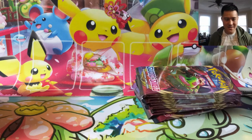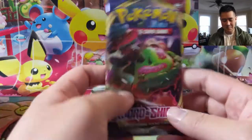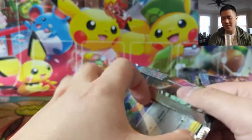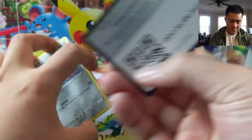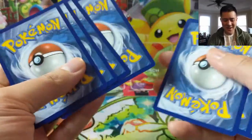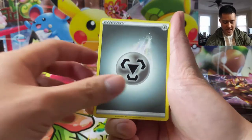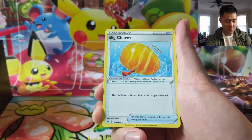I think Professor's Research is going to be the best supporter in this set. If it's good enough for Expanded, I'm sure it's going to be good enough for Standard. As far as which rarity we want — the full art version or the rainbow — rainbow is max rarity, but I think I like the full art better. Either way I'll be perfectly content. Those are our two targets for today.